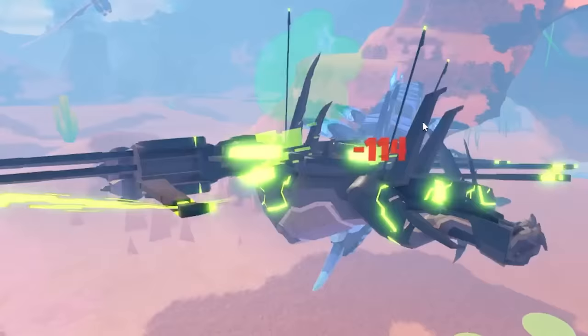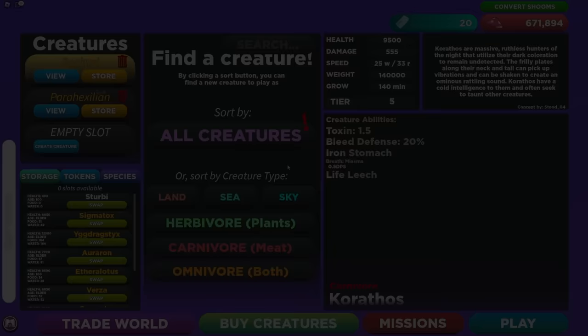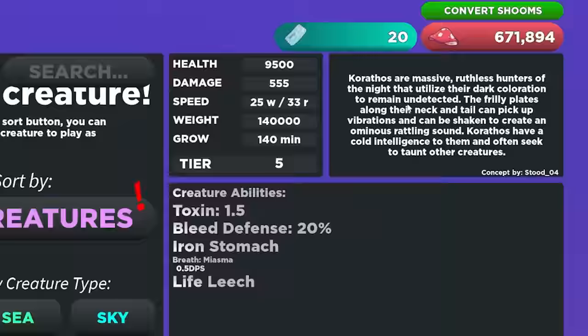This is what happens when you mix a shark, a robot, and a fighter jet in one creature — and here are the three fastest ways to get it. By far the fastest way is by clicking either of these buttons.